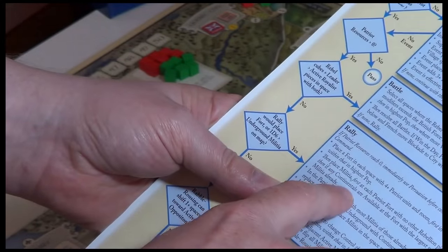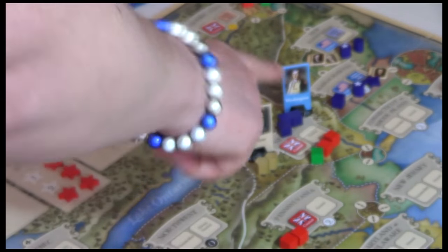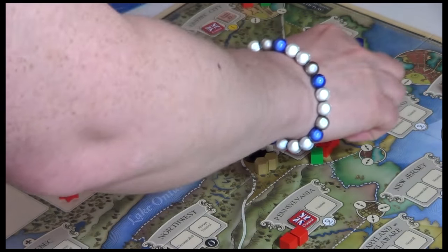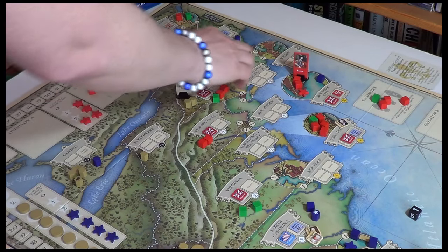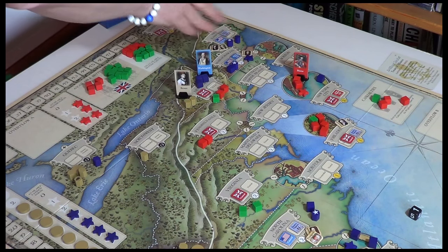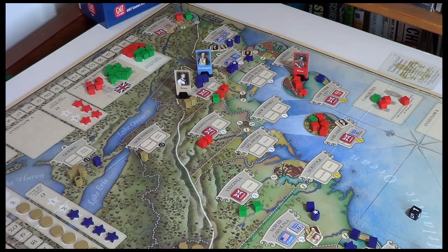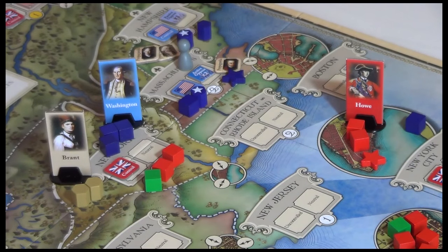There are only two forts and they do have rebellion pieces. Then, if any Continentals are available, there are Continentals available at the fort with the largest number of militia already — which is Massachusetts. That's the only place with militia and a fort. The number of militia we're going to place equals the population plus forts — three — minus any already there. There's already one, so we can put another two militia in, costing one resource.